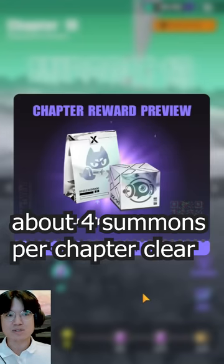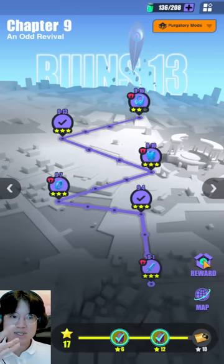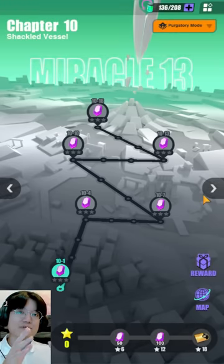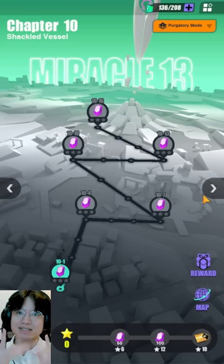There's also the chapter clear reward, which sometimes provides extra Nexus or extra summons — like chapter 9 giving extra gold records. So story mode is going to be the best place for you to farm a lot of currency, which you can convert into gold records to achieve 350 summons at the start.